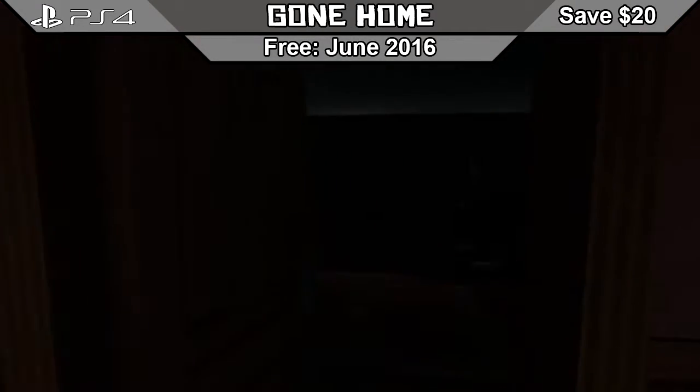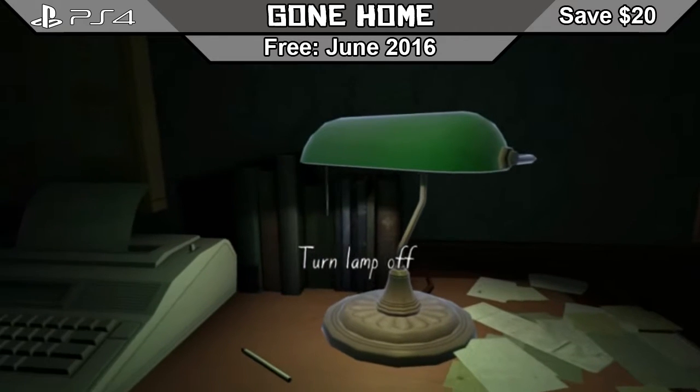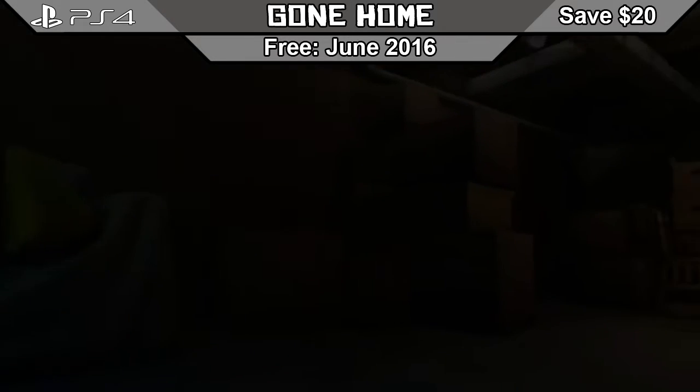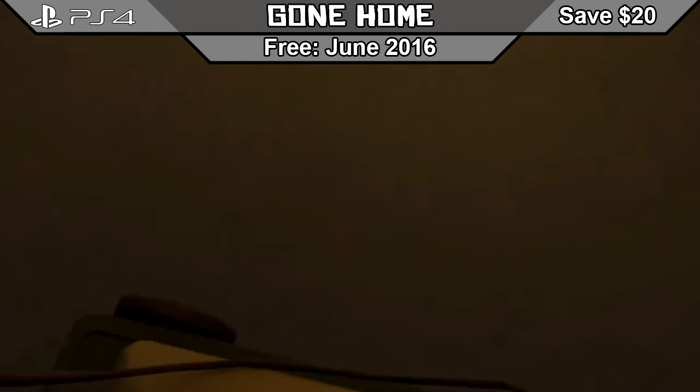Then we have Gone Home Console Edition. This story exploration game is set in 1995, where you have just come home after a year abroad, only to find that your family is nowhere to be found. Explore the house on Arbor Hill to find out what happened to them. Gone Home has won several awards, including Best Game of the Year from Polygon and PC Game of the Year from IGN.